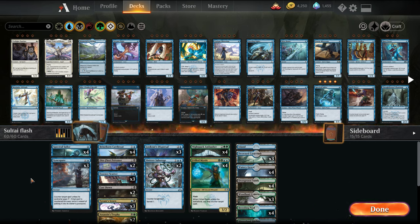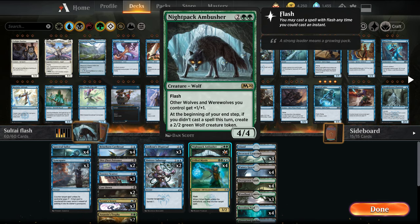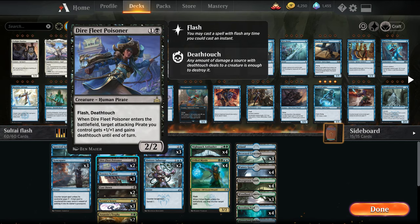So black gives us some removal options, which are pretty nice. The core of the deck is still intended to play everything at instant speed on your opponent's turn. So we have the same creatures in the form of Spectral Sailor, Brineborn Cutthroat, Frilled Mystic, and Nightpack Ambusher. What we're changing is we're adding in two Dire Flea Poisoners — a Flash creature that can be used as either an Anthem effect for our pirates, or really a Flash 2/2 Death Touch that can trade profitably in combat.